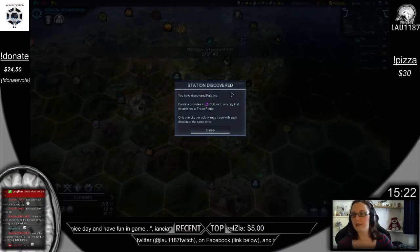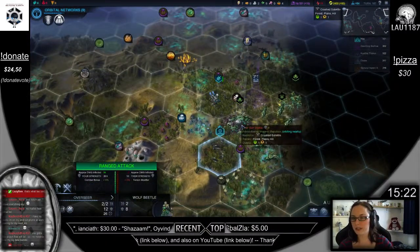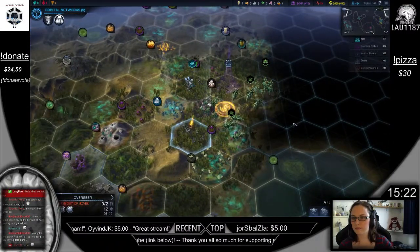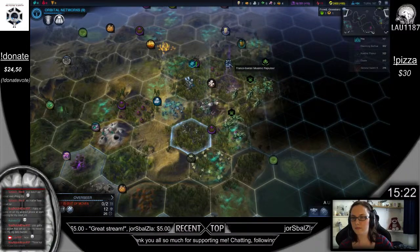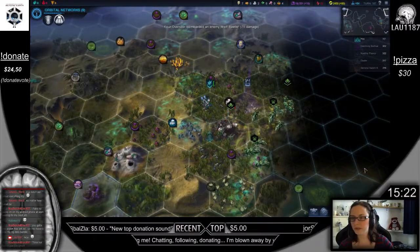I have discovered Palatine — provides 4 culture, but I don't need that. I need these guys to get away from that crashed satellite, though. There's a Miasma repulsor there? Major defeat — they can just stand there.